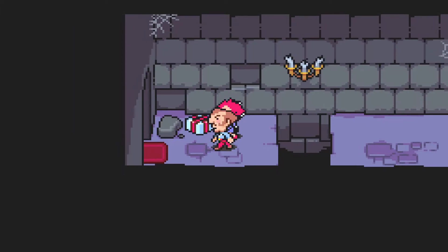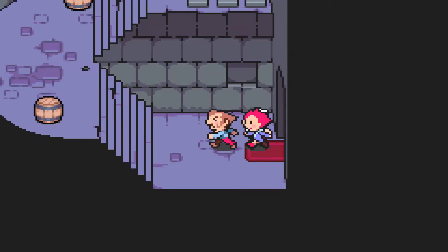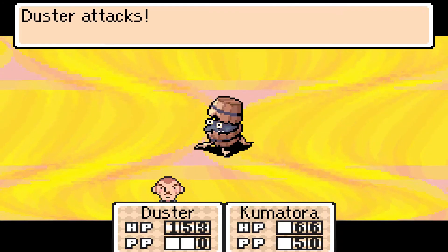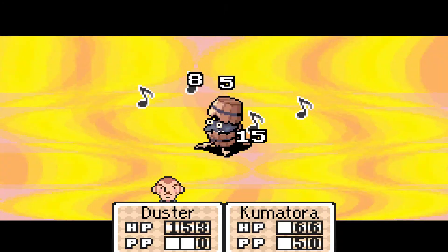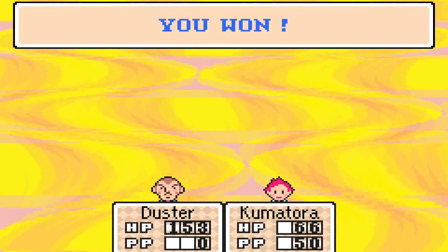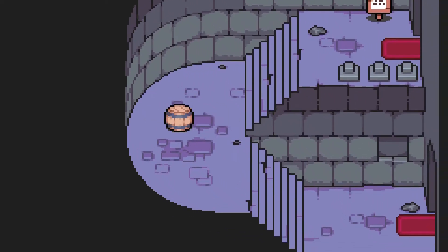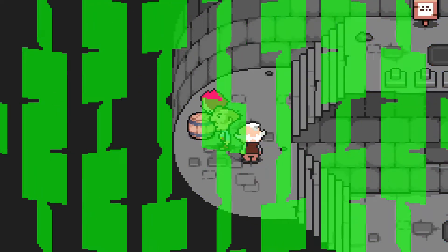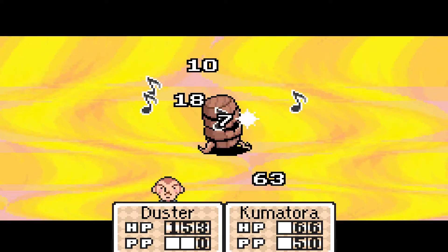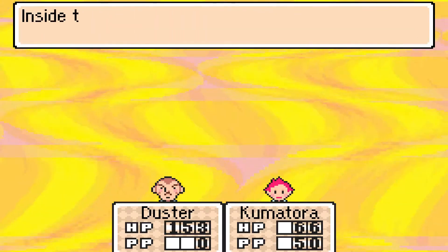We got another present over here — Magic Gelatin. I believe that restores Psychic Points, so that'll be useful soon. Another easy guy. Kill him in one hit. He snuck up on him. He's scared of us now. Only five hits that time — they're just getting weaker by the second.